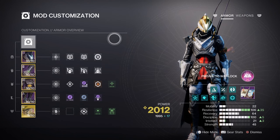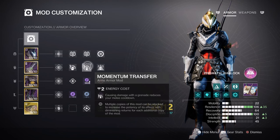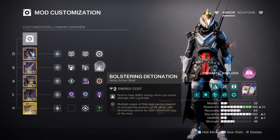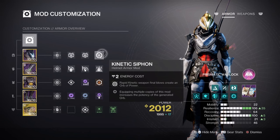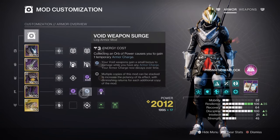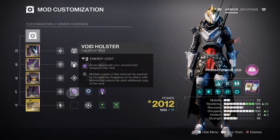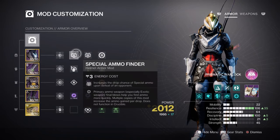With our fast cooldown for all of our abilities, this build should feel pretty satisfactory for long-term veterans and newer players alike. I would recommend adding these extra mods: Impact Induction x1 for a 12% grenade buff, Momentum Transfer x1 for a 12% melee buff, Bolstering Detonation x1 for a 12% class ability buff, and Distribution for a 4% all-ability buff. For additional mods: Kinetic Siphon for creating orbs via Kinetic weapons, Charge Harvester x1 for increasing maximum armor charge stacks by +1, Void Weapon Surge x1 for a 10% Void weapon buff, Void Holster x1 for automatically reloading Void weapons after storing them, Powerful Attraction for automatically collecting orbs when using your class ability, and Special to Heavy Finder, Reserves, and Scavenger mods for the Void weapons we are using.